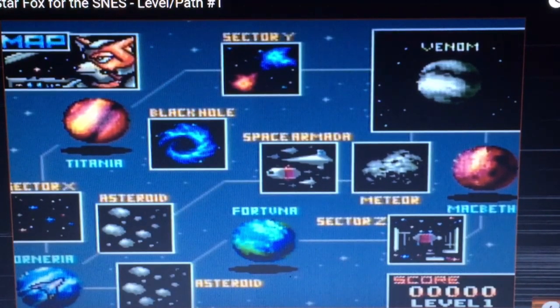Fox has to travel through different paths to reach Venom. For the easy path, he would travel from Corneria through the Asteroid Field, through the Space Armada, then Meteor, and then to Venom. The normal path would be from Corneria through Sector X, then through Titania, then through Sector Y, and then Venom. The hard path would be through the Asteroid Field, then Fortuna, then Sector Z, then Macbeth, and then all the way up to Venom.